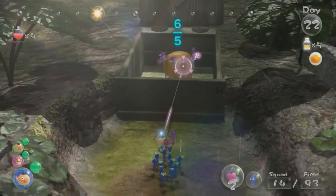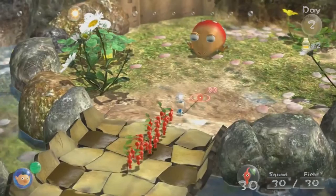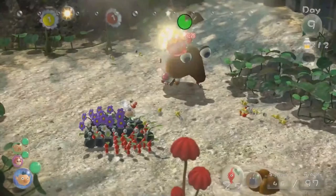Blue Pikmin are the only ones that can survive underwater. Yellow Pikmin have no fear of electric shock. Winged Pikmin fly to hard-to-reach places and carry items over hazards. Rock Pikmin crash through barriers with ease, and they cannot be crushed.